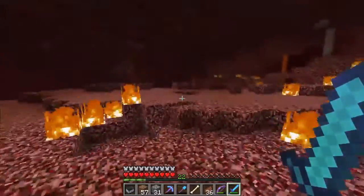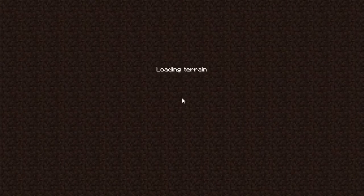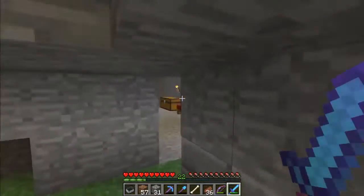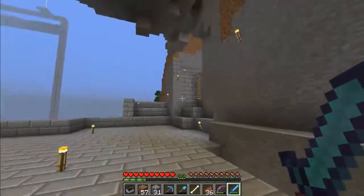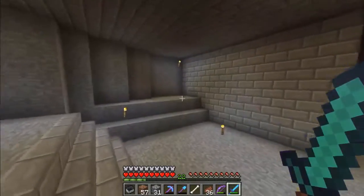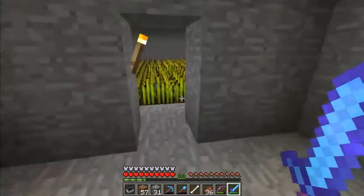We actually had one more person in our world for a bit — it was my older brother. And this is his portal leading to his house, somewhere in between the house at the top of the mountain and the quarry. If you go in here, here's everything — he didn't play for very long, but he played for a bit. There's a little balcony, an empty room, enchantment table, anvil. Down here is another one of those diamond mines, and there's also a wheat farm.